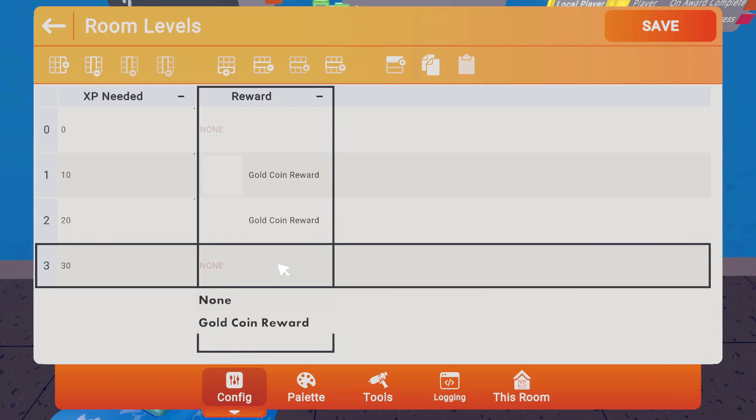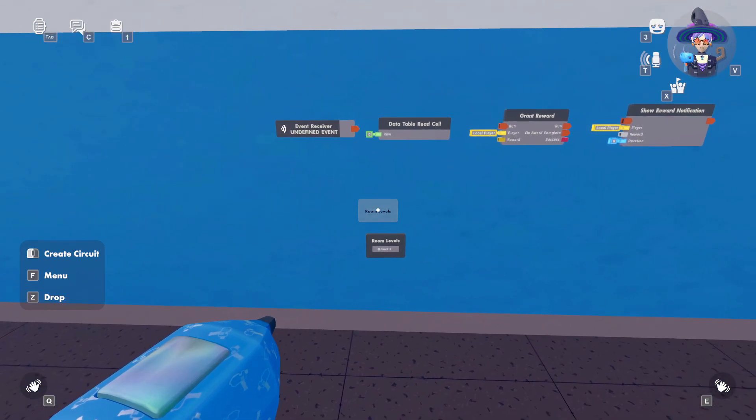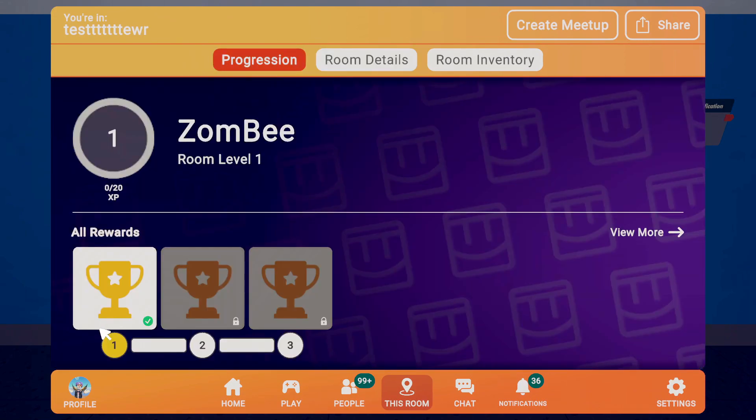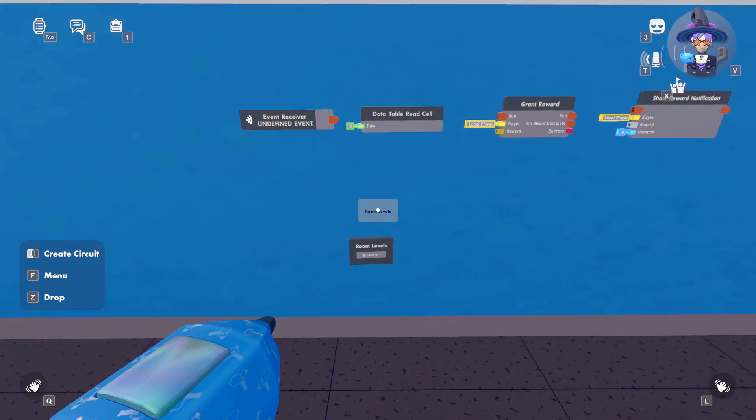We'll also want to add a reward column. Every time you level up you get a gold coin reward. If you had multiple rewards set up you could have different ones for each level, but we're just going to use the same reward. Make sure you hit the save button. The room saves when you adjust room levels, and if you go to room progression you'll now see a reward screen that looks just like Make It to Midnight, showing the level and XP needed for the next level.